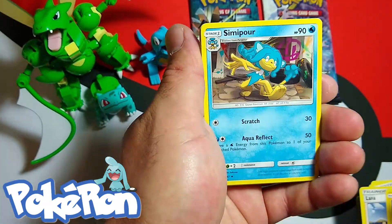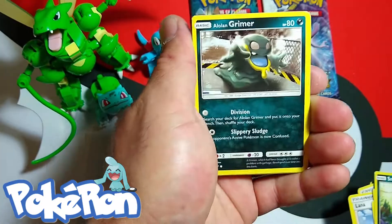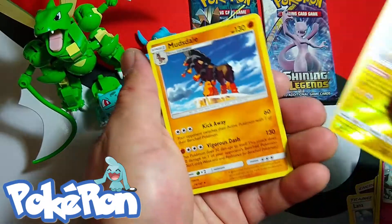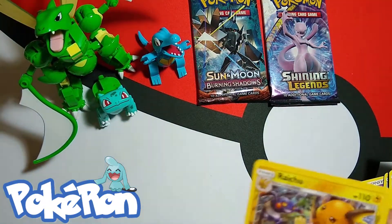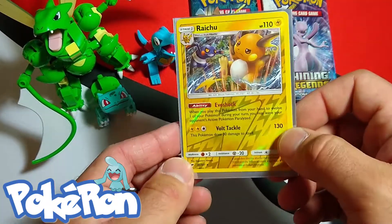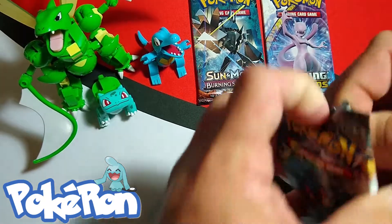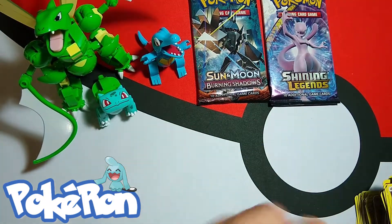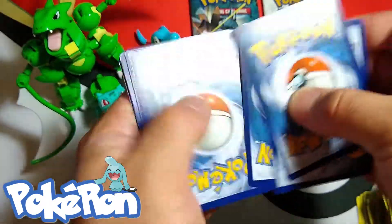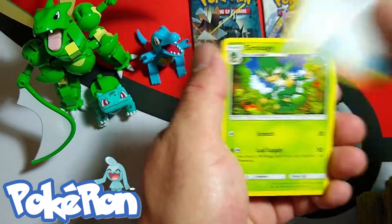Psychic, Electabuzz, Sneasel, Grimer, Ralts — what up — Raichu Reverse, loving that, and a Muk non-holographic card. When I pulled the holographic earlier I was hoping I would pull the reverse, and we did! That's so cool. I'd love to have one of each — one reverse, one holo.